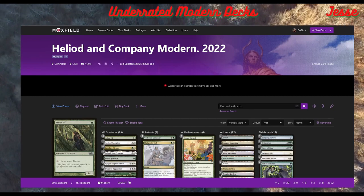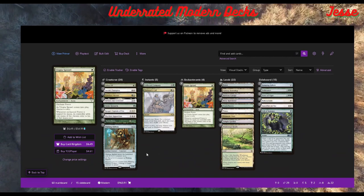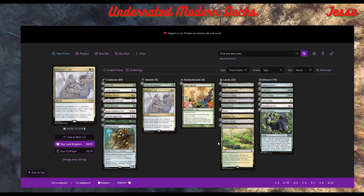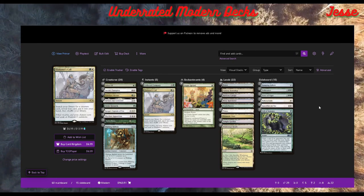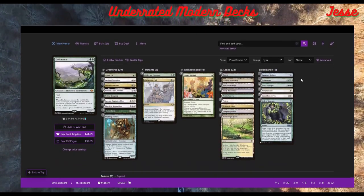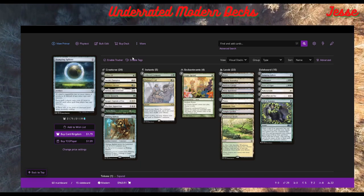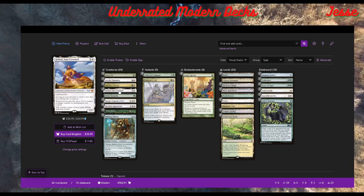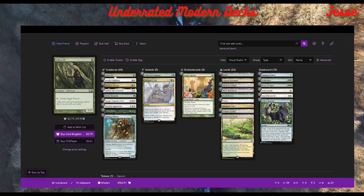Our first deck is Heliod and Company. The main point of this deck is you go infinite with Heliod and Spike Feeder. The reason we have this as our first underrated deck is it's been amazing at LGSs — it's done really well for me and a friend that plays it. It kind of gets around a lot of weird stuff in the meta, and going infinite with infinite life will just beat a ton of decks.